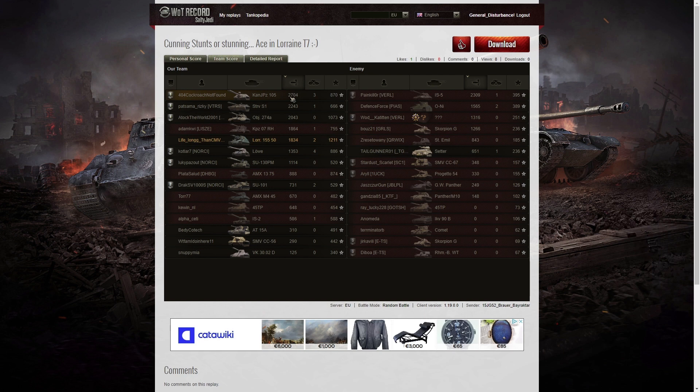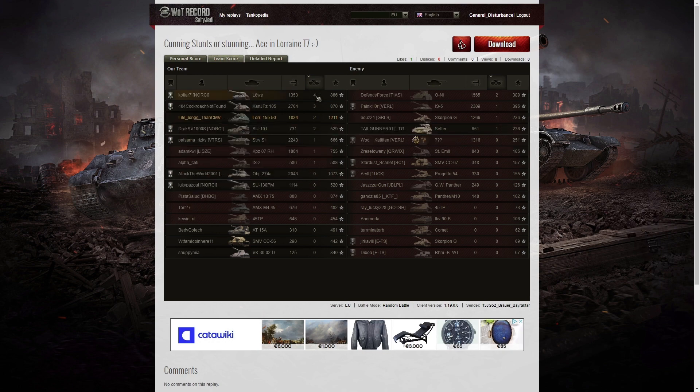Let's have a look at the team score. The highest damage in the game actually went to the Canon and Yak Panzer 105, who managed 2704 hit points of damage. The second highest damage went to the enemy IS5 with 2309, and the third highest went to the Strv S1 with 2243. 15jg 52 actually managed to get 1834 in the Lorraine 155 50. When it came to kills, the top scorer was the Löwe with four kills, three kills went to the Jagdpanzer, and two kills went to the SU-101.